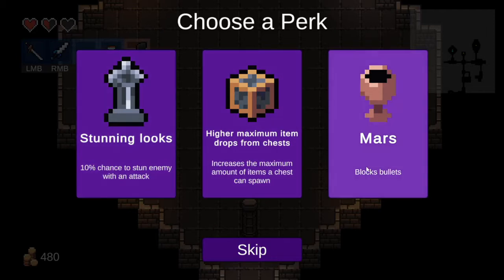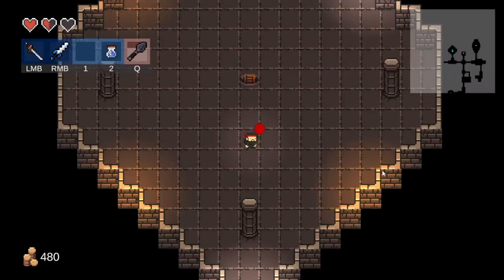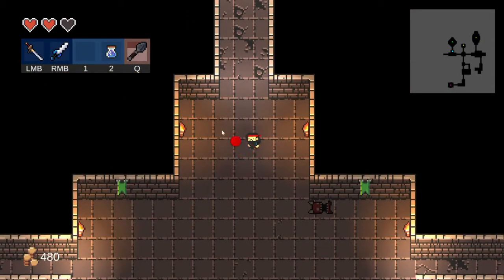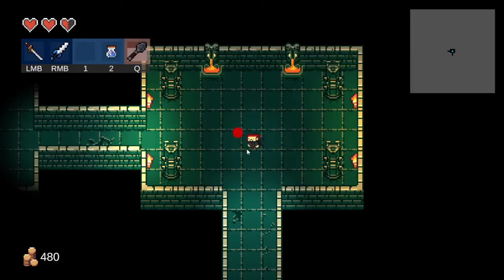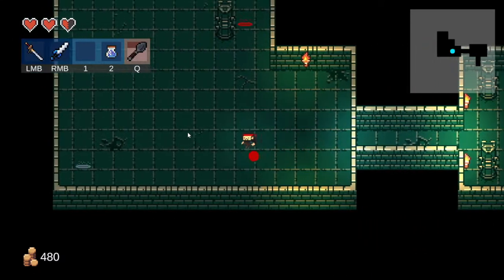Okay — stun enemy, block bullets. I'm going for the block bullets. It's an orb — I thought I would become like a Jedi and be able to deflect bullets with my sword, that would be cool. Oh look, a different environment! Let's see the new enemies.